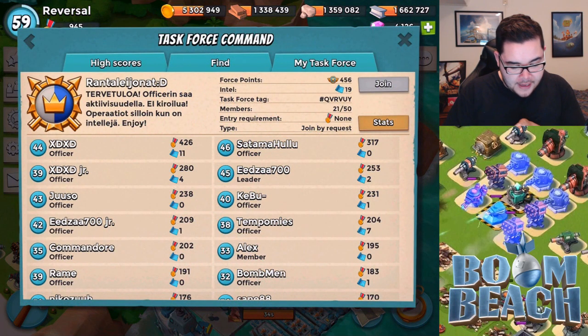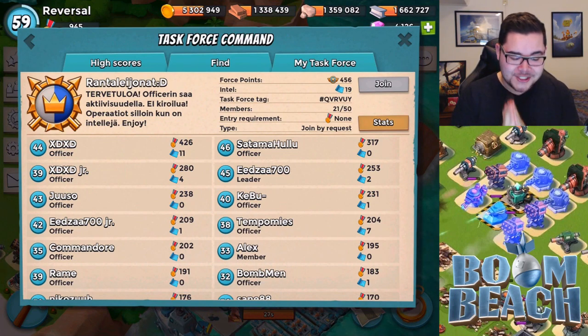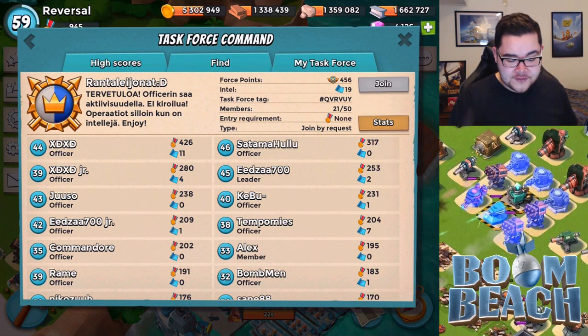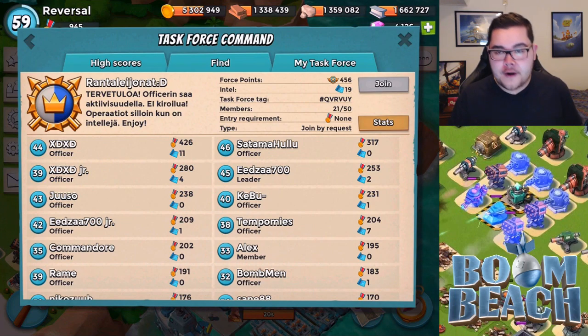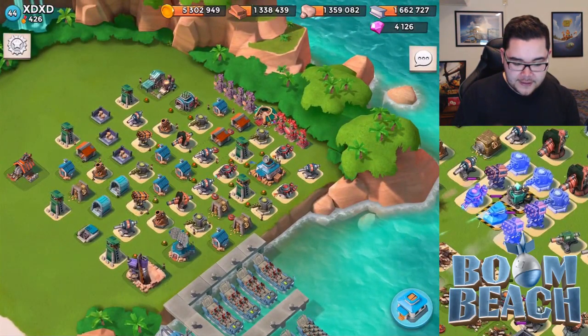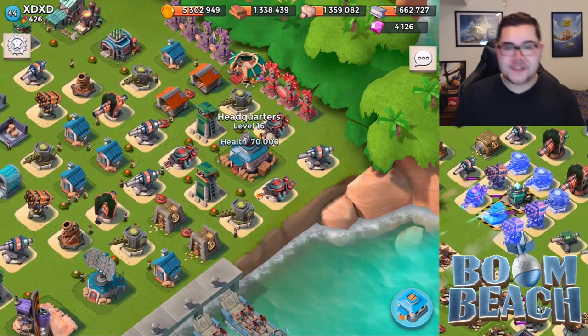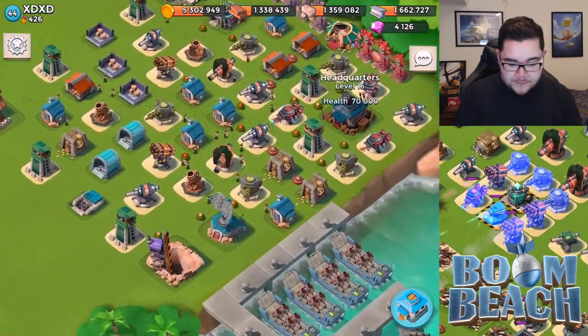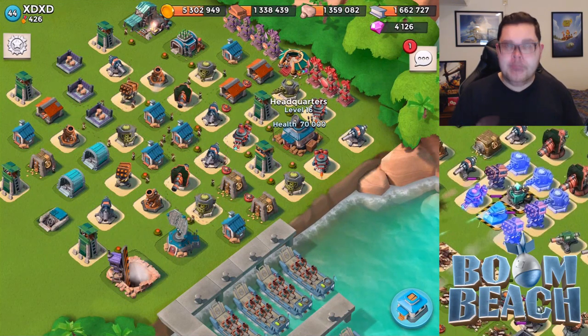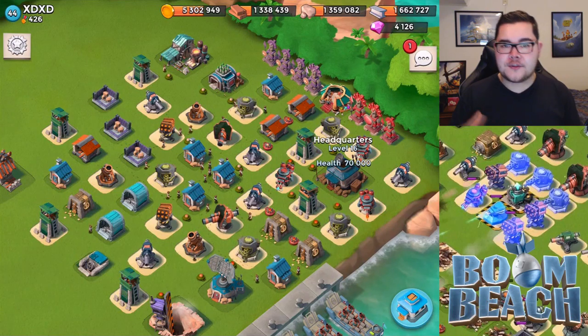Alright, so we have arrived at Rontale Ionat. I'm not sure if I butchered the name of this taskforce — if I did, I am sorry. We're actually looking at the base of XDXD, the top dog of this taskforce with 426 victory points and level 44. He's an officer in this taskforce. Let's see what this base is all about and give it a little review. Headquarters is level 16, so that means you have unlocked the shock launcher, but I am not seeing it quite yet. I'll talk a little bit more about that later when it comes down to advice.